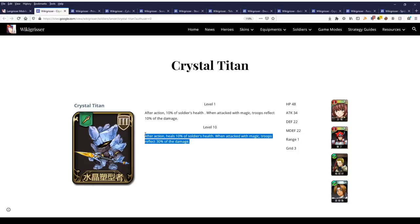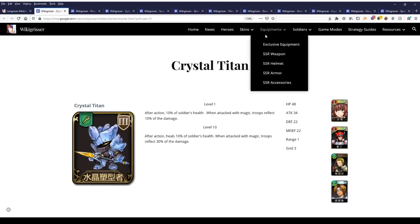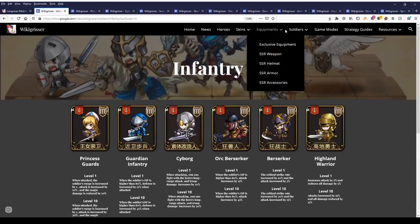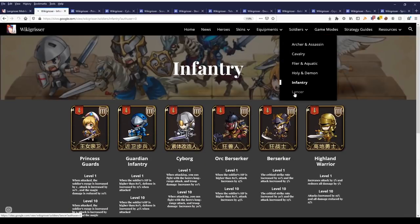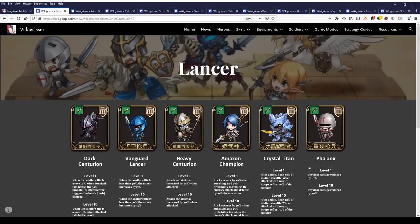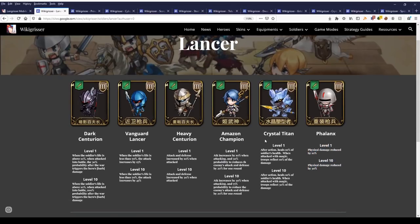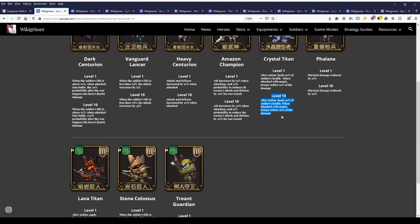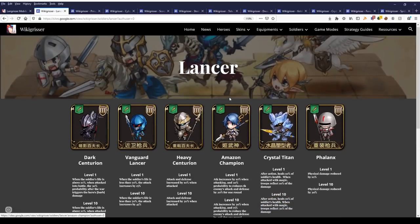It's a soldier you would bring occasionally for certain fights when you need that magic damage reflection. For when you're dealing with physical attacks, you would choose to use the standard Phalanx rather than these Crystal Titans. The Phalanx with the 30% physical damage reduction would be more general purpose, and the Crystal Titans would be for the occasional situation where you may need the magic damage reflection.